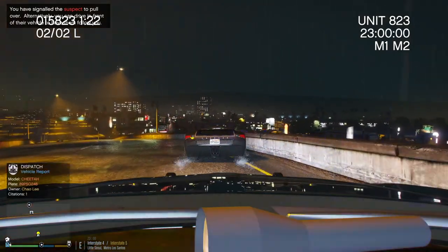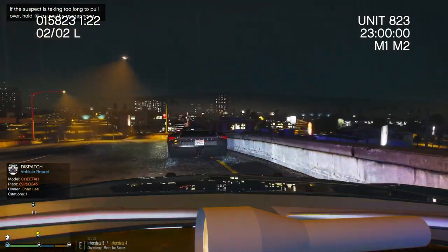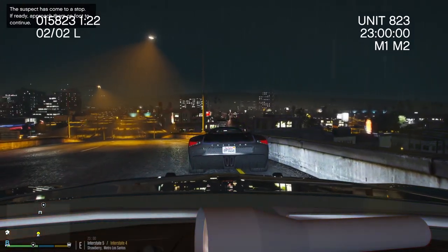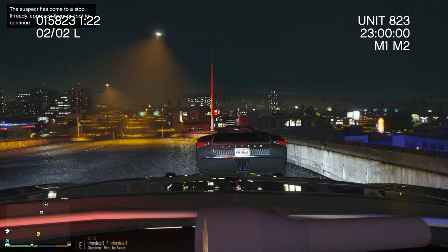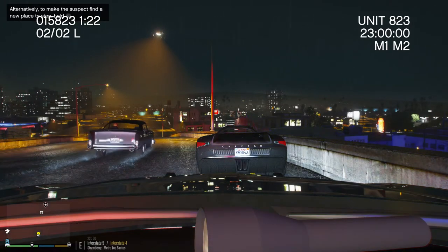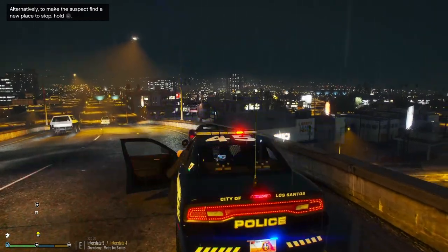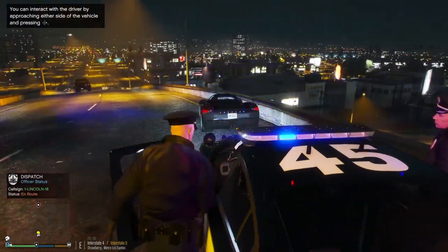306 Charlie, dispatch, show me on scene — black two-door vehicle. We're gonna be interstate, facing south. Acknowledged. 306 Charlie, dispatch, request a plate check — 89 PSQ 246. Suspect license plate eight-niner Paul-Sam-Queen 246 — a traffic felony, possible stolen vehicle, warrant issues. Approach with caution.